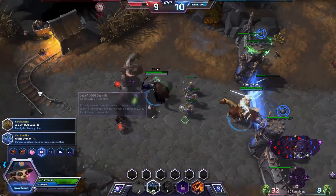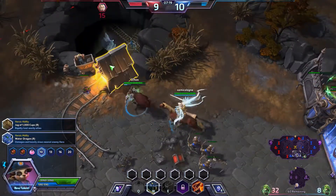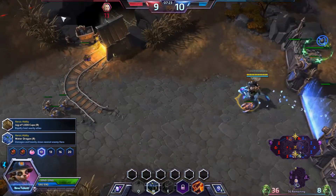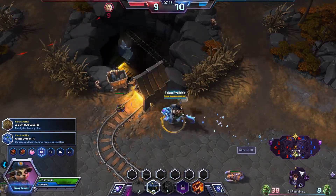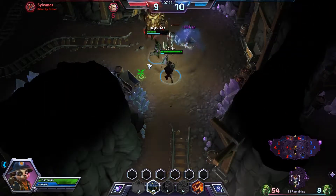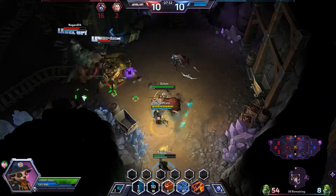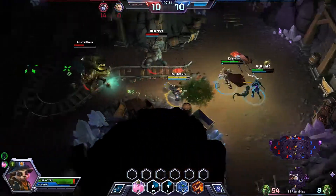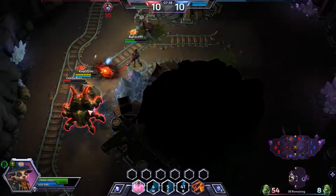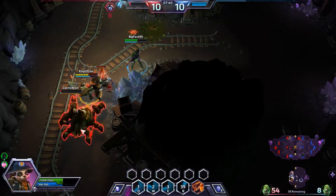We're gonna be picking up our heroic ability. I really want to pick up the Jug, but I feel like - I mean, we're going damage Li Li - we gotta pick up the Water Dragon, right? Yeah, we're gonna be picking up the Water Dragon straight up, going for straight stuns. Let's jump in here, help Nova. Here comes the serpent sidekick, here comes the E, and we're gonna go ahead and throw the Water Dragon on the enemy Espada, stunning him, doing a lot of damage. We keep pumping our Q and we're gonna take him down.